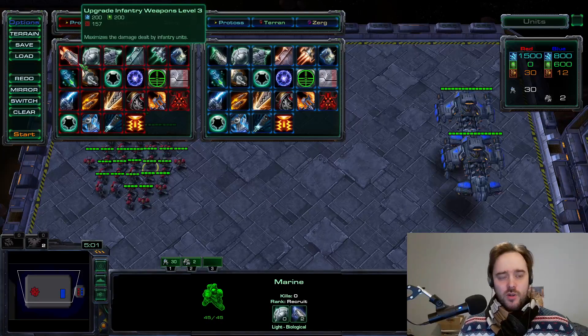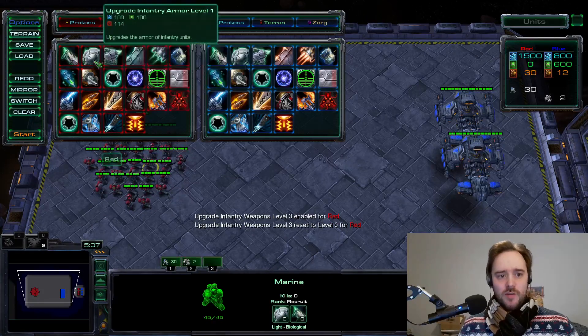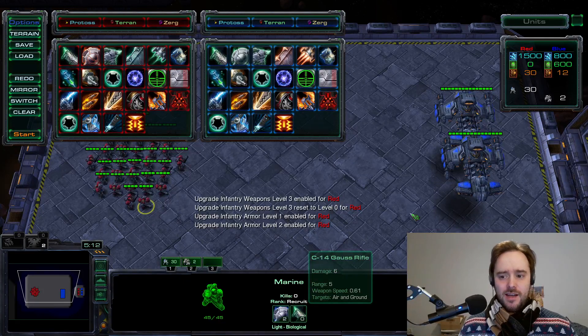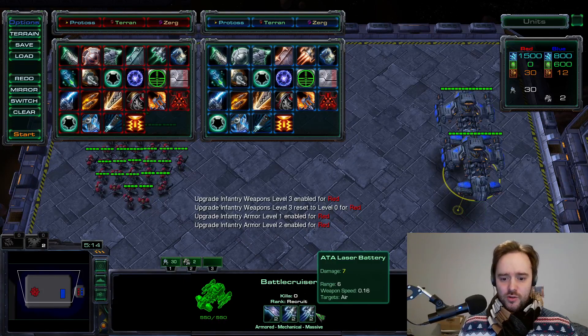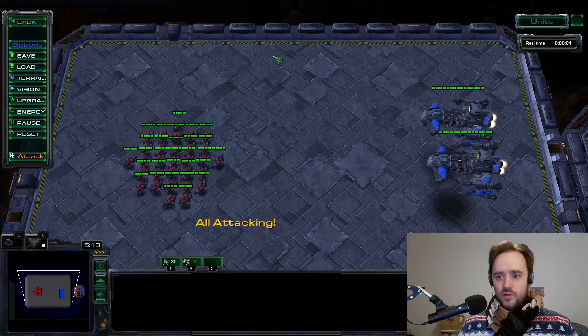Now I'm restarting the simulation and I'm going to disable the attack upgrades for the Marines and instead give the Marines plus 2 infantry armor. There it is — plus 2 armor, no attack. The battlecruisers are still on 2-2 upgrades. Again we're going to see who is going to win this fight.